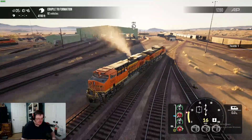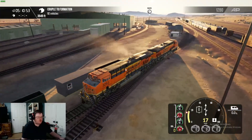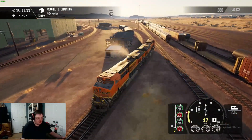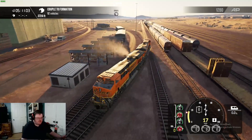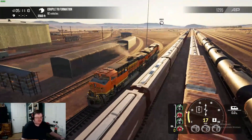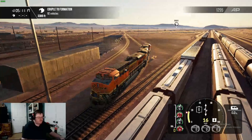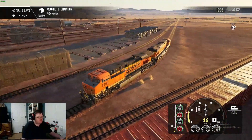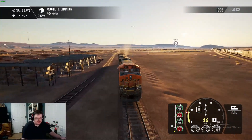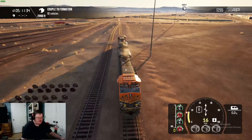Alright, gotta lower the speed. If you stay within the speed limit you also get points, but if you go over you lose points, I think — if I'm not mistaken. Right now I've got a speed limit at 15 AP, whatever that means. We're getting there. Don't forget to leave a like on this video if you guys want to see more Train Simulator videos — the more likes, the more videos I'll do.